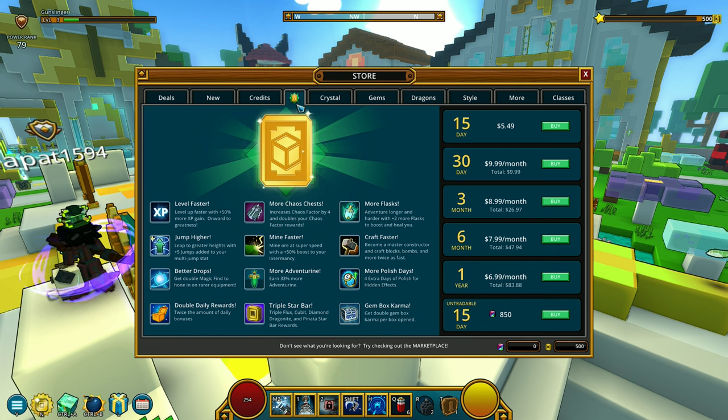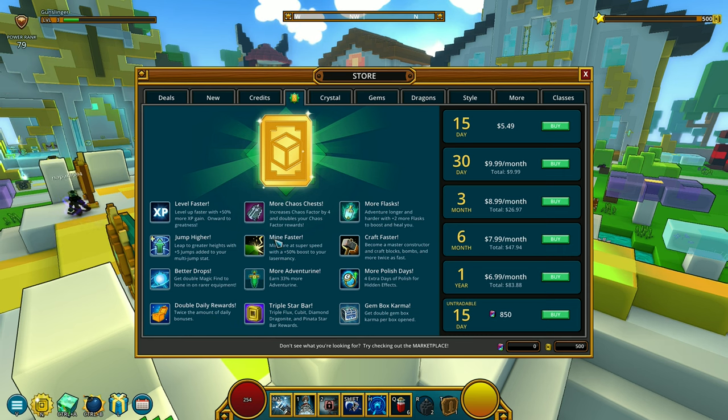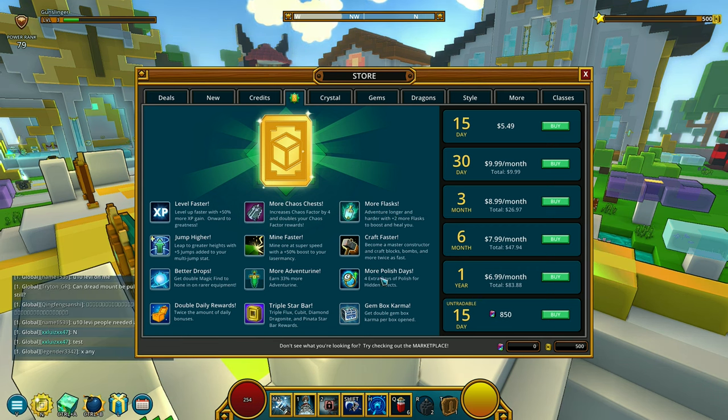Here's the premium subscription: 15 days, 30 days, 3 months, 6 months, 1 year. 15 days of premium subscription is $5.50 USD. With a premium subscription you can level up faster, jump higher, get better drops, double daily rewards, more chaos chests, mine faster, heal more, and craft faster.